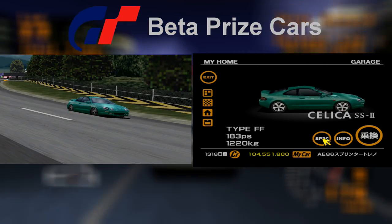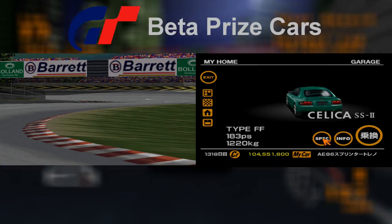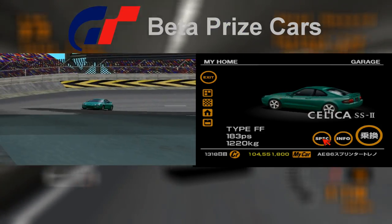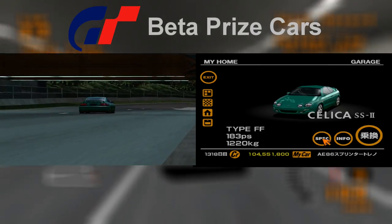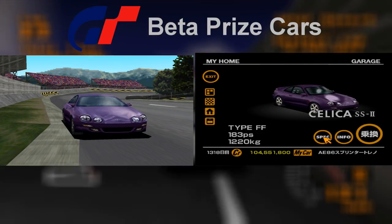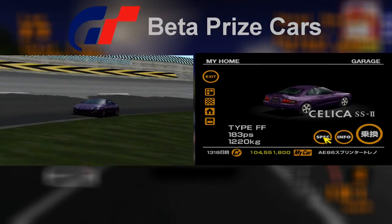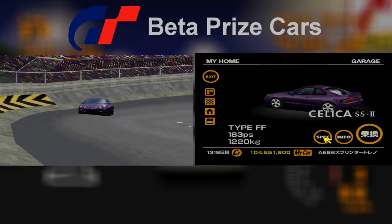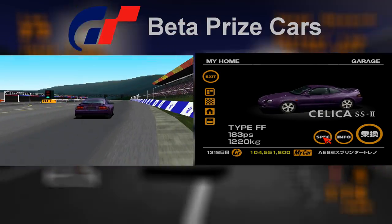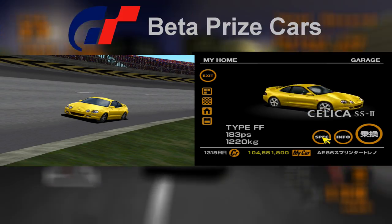Moving on to the first color scheme of the Toyota Celica that's awarded for completing the FF Challenge — one of two prize cars, the other being the Honda CRX. The green color scheme goes largely unchanged between the trial version and the final game. Like the green Celica before it, the purple model has one key difference: the color and style of the car's rims, which are much more normal looking on the demo build rather than the sportier white rims given to the car on the final game.